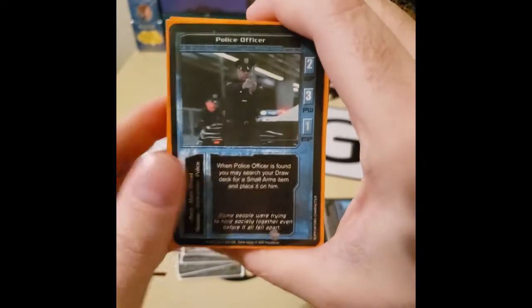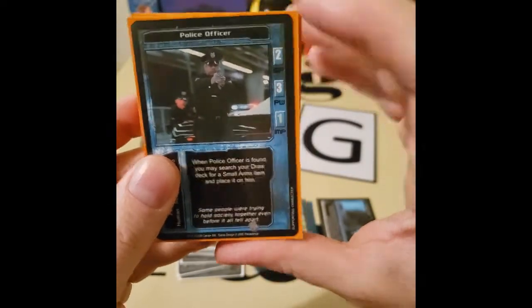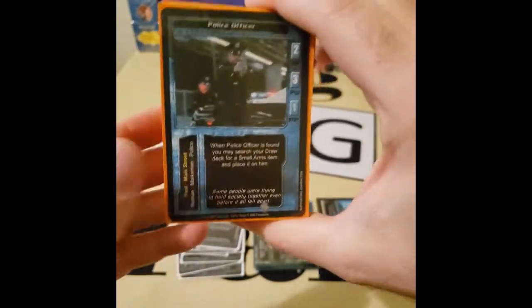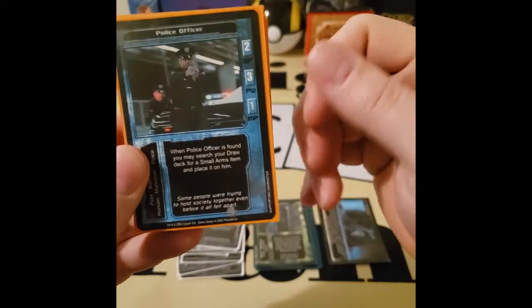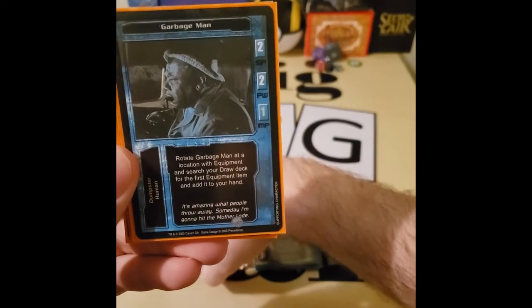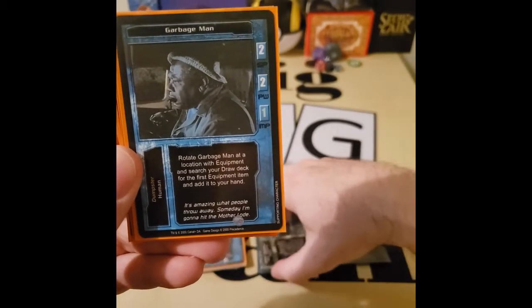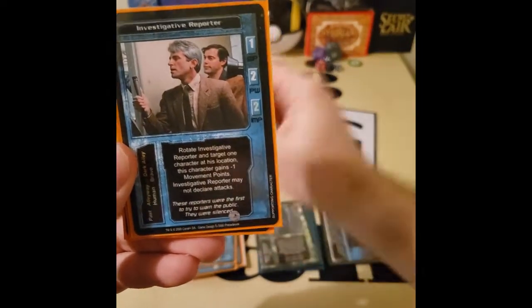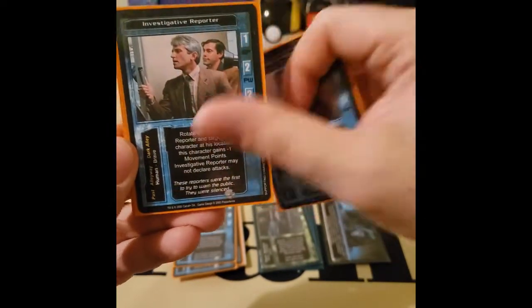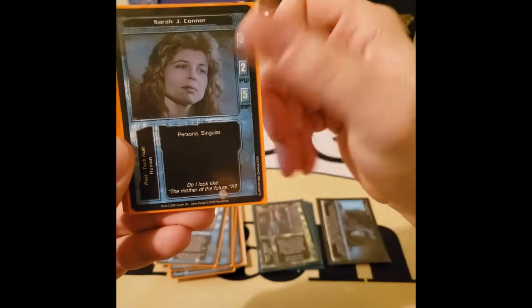My goal here was to have as many cards with importance as possible. I chose the police officer because they can search for small arms and put it on them, so I added a few for that — I have two police officers. And then the garbage man because you can search for equipment and put it in your hand. Investigative reporter is just too important, so I put two of those in there. And then obviously Sarah Connor is required.